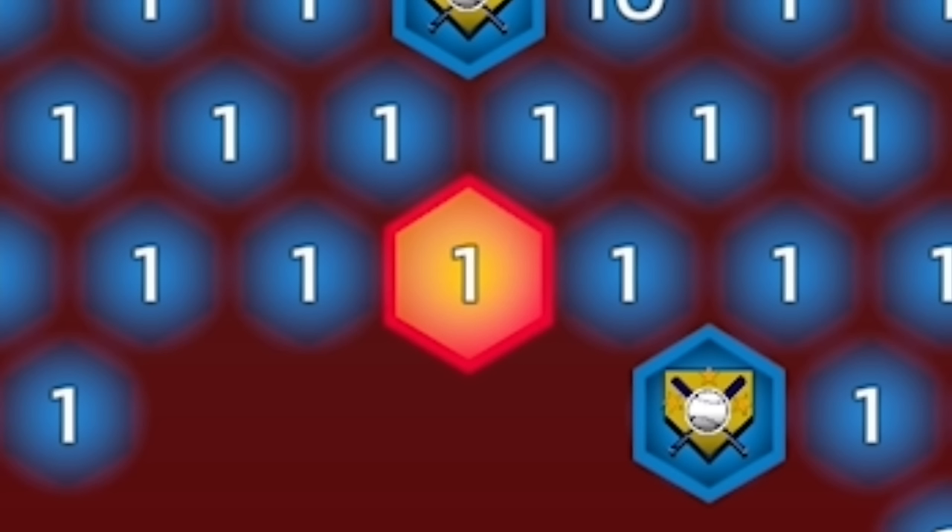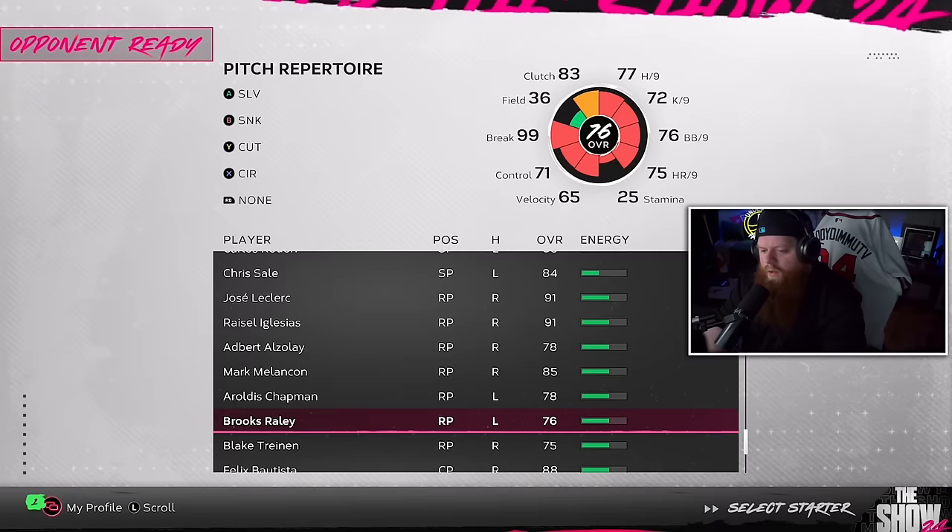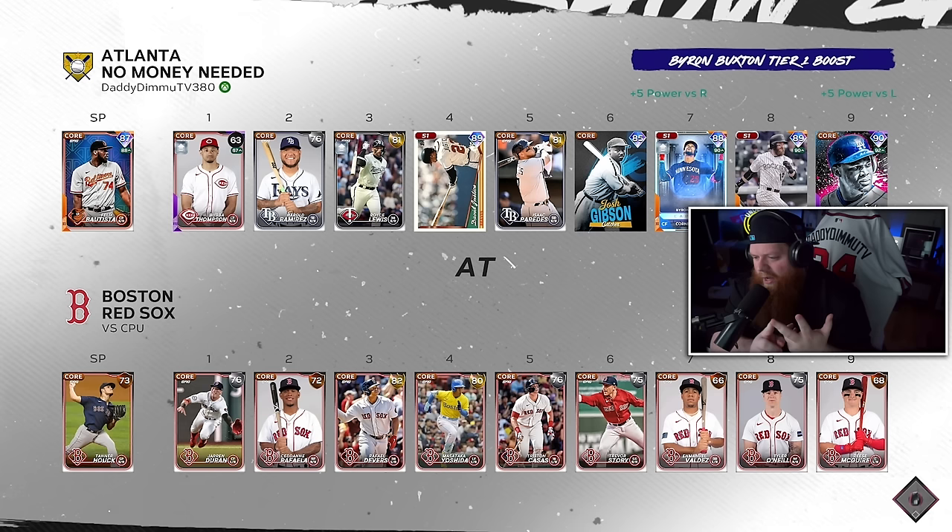We're throwing Felix Batista again for the Red Sox. By the time this video comes out, you should 100% be trying to get Billy Wagner from the NL East team affinity, and José Leclerc or Ricella Glacius from the AL West — just keep throwing those dudes. They have three-inning missions that give you 10K experience towards their respective team affinity division, and it's repeatable.